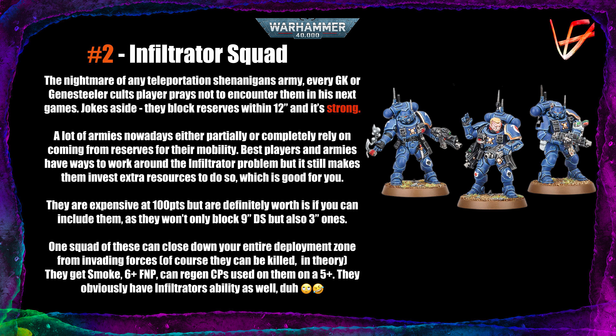Good players and good lists usually take the Infiltrator problem into account in advance, so they have ways of working around it — but it still makes players invest extra resources to do so, and that's great for you. Yes, they are kind of expensive at 100 points, and unlike other chaff units Infiltrators don't do any damage whatsoever — they're even worse than Intercessors in that regard. But as we've discussed, the reason you take them is the support role they fill. They also block not only the 9-inch deep strike but also the 3-inch abilities that a lot of factions have — Daemons, Grey Knights, Genestealer Cults, and so on. As new codexes are released, we're going to see even more movement shenanigans of that sort.